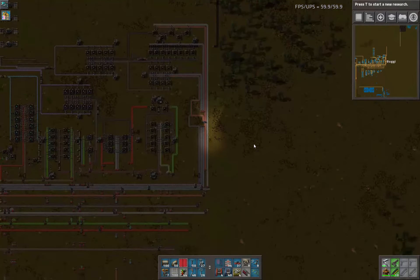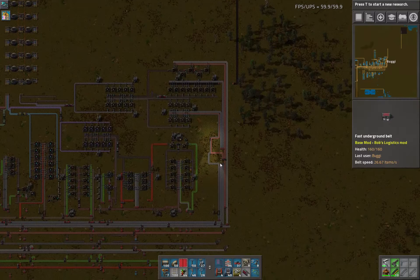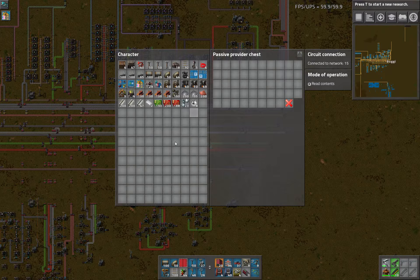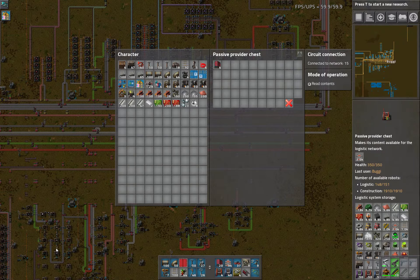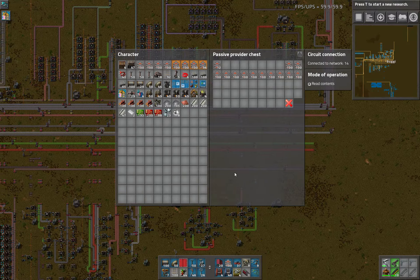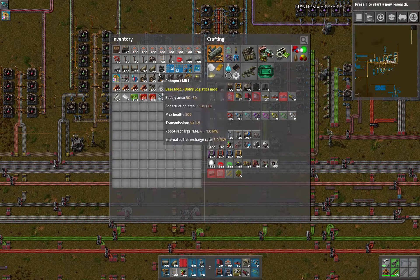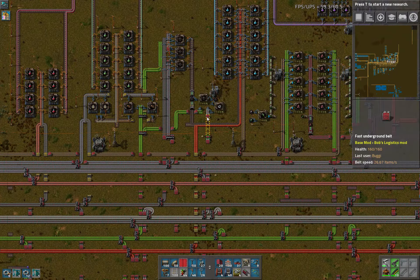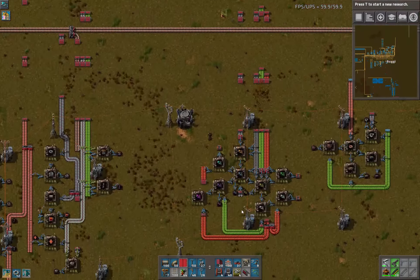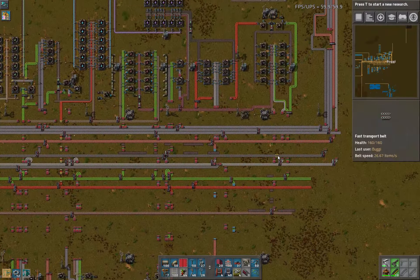Now that we're getting some power I'm going to head up. We're going to want some underground belt, some regular belt — I should have quite a lot of it in here. A little bit more. And now for inserters — I've also got the underground pipe, I need a couple of those. Inserters I think are down here — yes, indeed, they are. Now I can work on carbon.